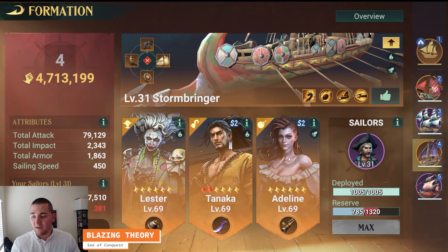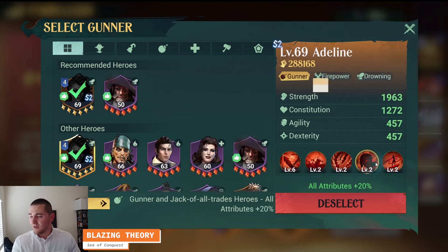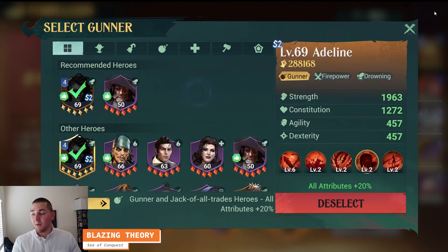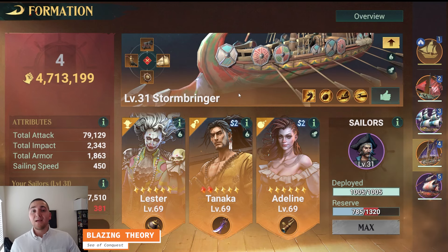You've got Trinkets mixed in here as well. Adeline hits like a Mack truck — she gives a little bit of damage over time, not a lot, but she contributes. Basically, what I'm getting at is the damage over time on this build, once you have your 8–10 stacks of Blazing ticking on the enemy fleet, is going to be invaluable.